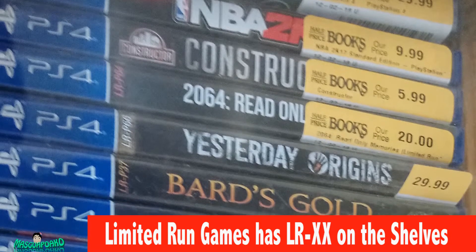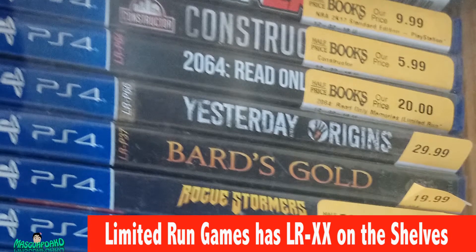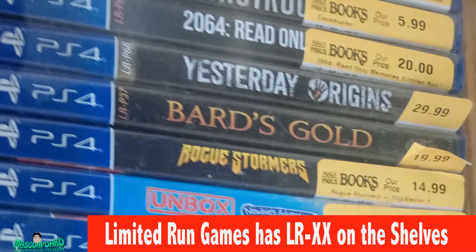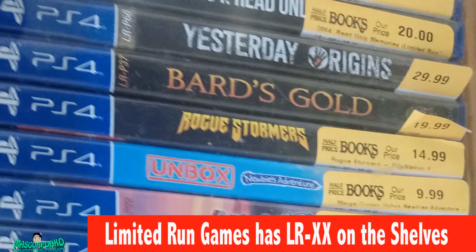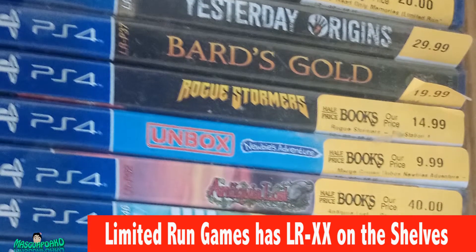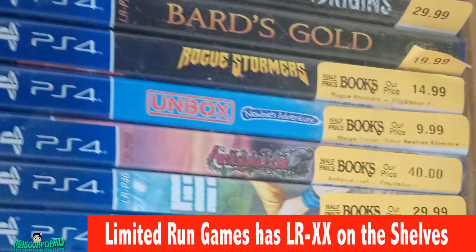Strakion for $6. 2064 Read Only for $20. Yesterday's Origin for $30. Brands Gold for $20. Rogue Stormers for $40.99.